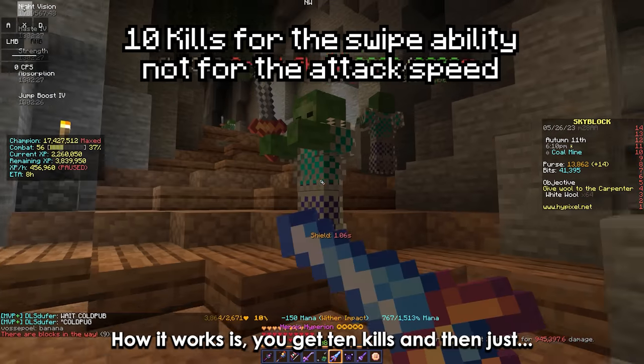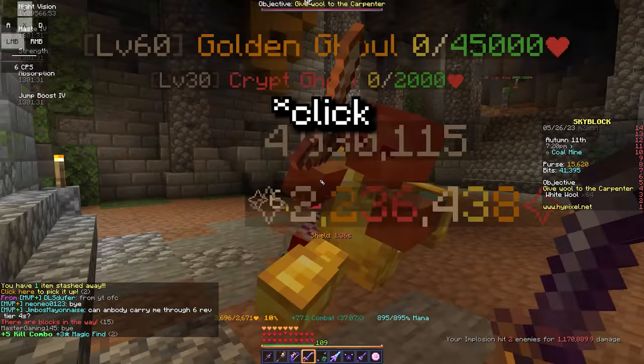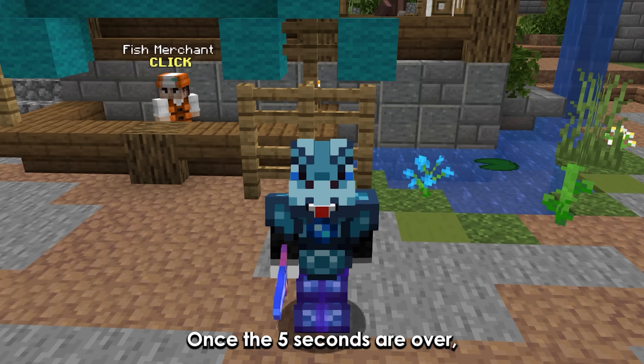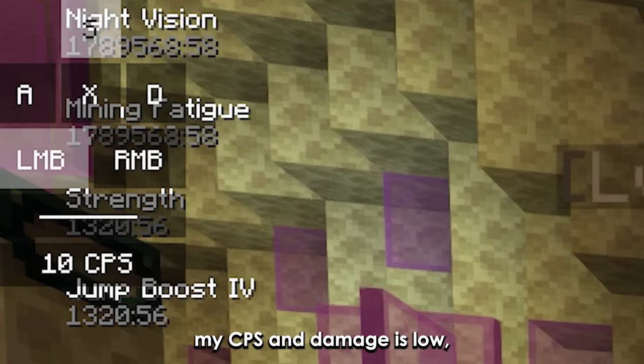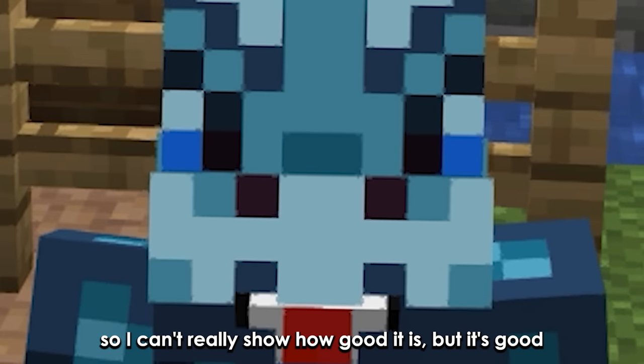How it works is: you get 10 kills, and then — if you want high CPS you should buy… never mind. Anyways, once the 5 seconds are over, the mob takes all the damage you dealt. My CPS and damage is low, so I can't really show how good it is. But it's good.